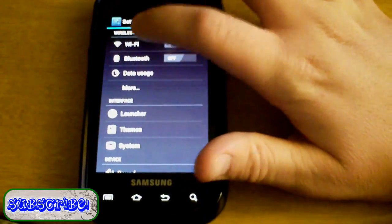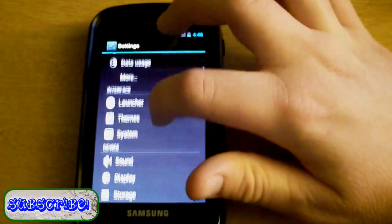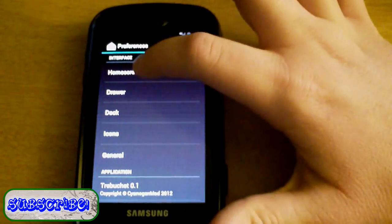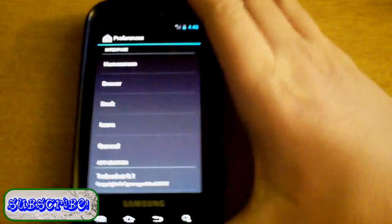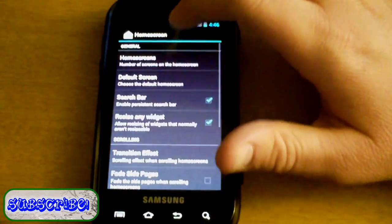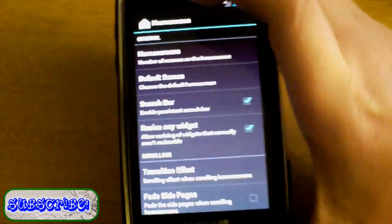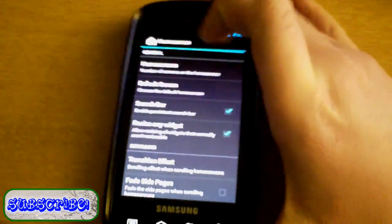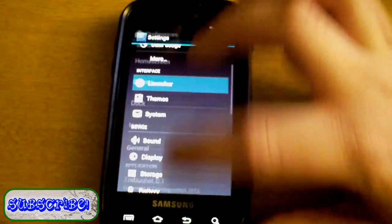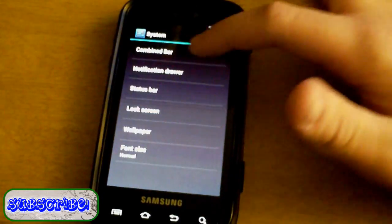Jumping into Settings: Wi-Fi works, Bluetooth works, 4G works, mobile data works without 4G. You have the Trebuchet launcher interface, which is included in all CyanogenMod 9 ROMs. Basically you can edit your home screens and transition effects — it's kind of like a toned-down version of something like Launcher Pro.